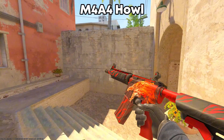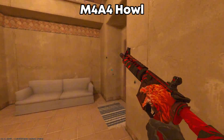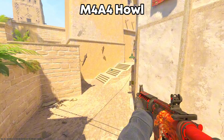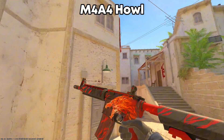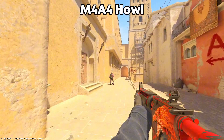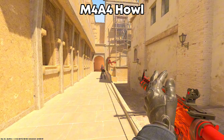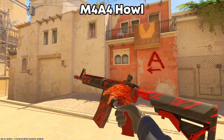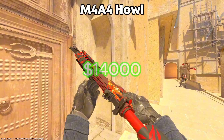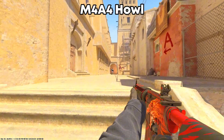The M4-A4 Howl was first introduced to CS2 nine years ago, on May 1st, 2014. It was released as part of the Hunt Begins update. This skin cannot be obtained by opening any containers and is also not part of any collections. The price of the M4-A4 Howl can really vary — the StatTrak factory new one is almost $14,000, but you can also buy the well-worn for just under $3,000.